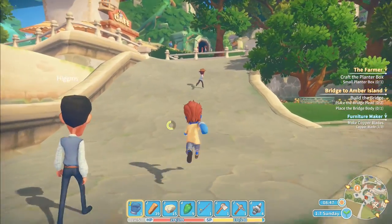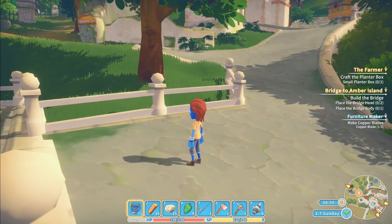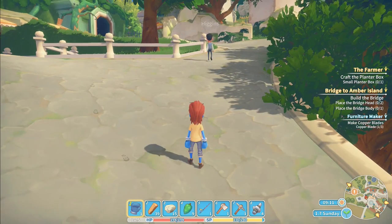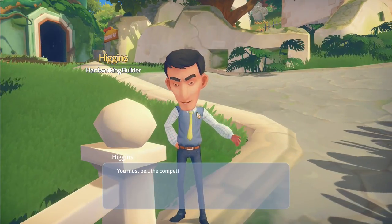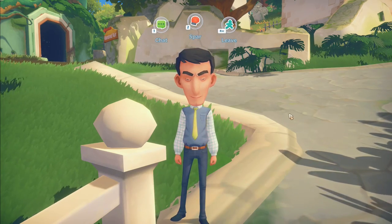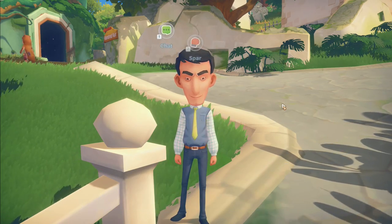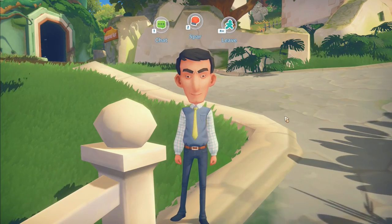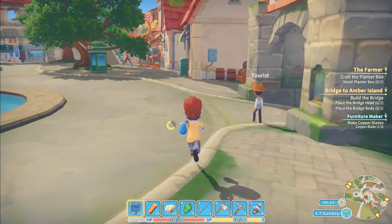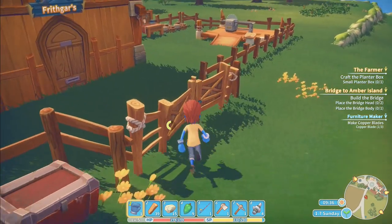Wait - is that a quest complete up there? Run run run! That's the mayor - I don't think I want to see the mayor. Wait, what time - there's Higgins! 'You must be the competition.' 'Whatever, the more the merrier, bring it on.' 'Not really a fan of you - my workshop will always be number one, now and forever, remember that.' My workshop will always be - I'm just going to leave. I really want to spar with him but not right now, despite having my gloves on.